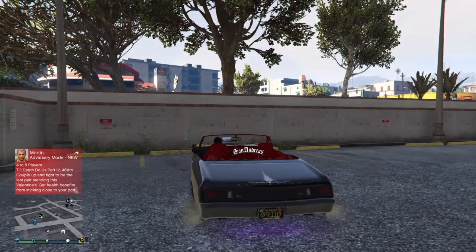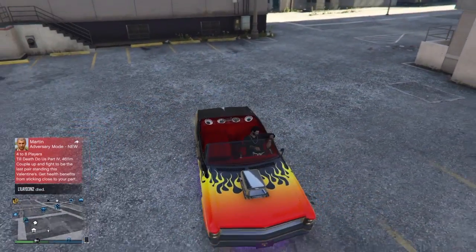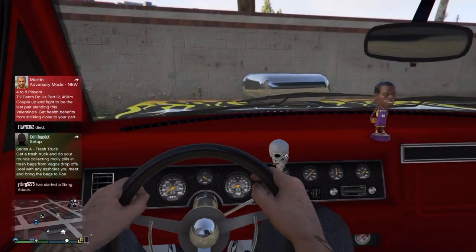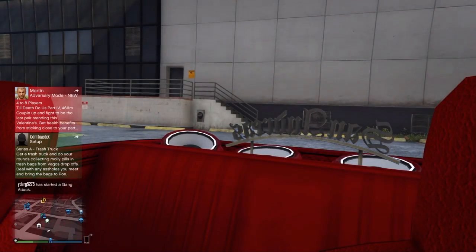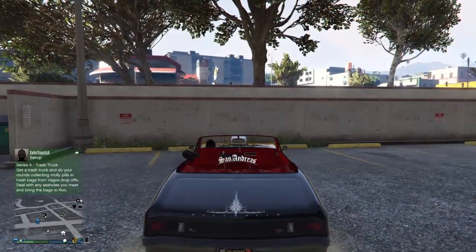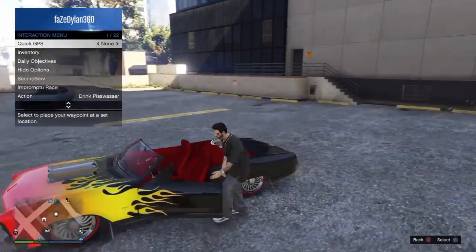Number one, this is the Buccaneer topless from Benny's. I fully customized it. I got a red interior, like a bobblehead, and then I got like a skull little thing, and then that's my steering wheel. I got speakers back here with a lit up San Andreas. Yeah, looks pretty dope. It's probably my favorite one actually.